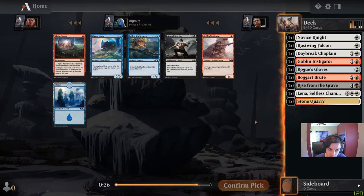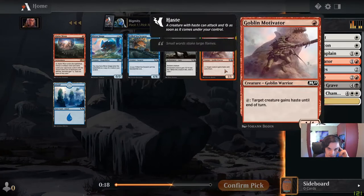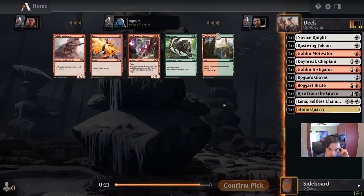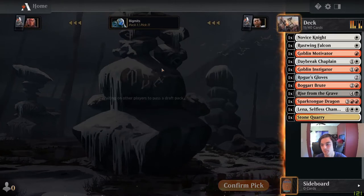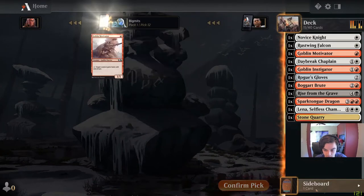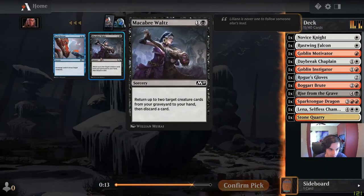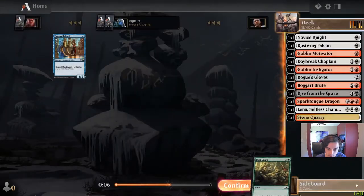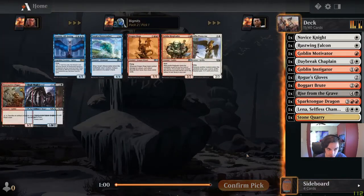Motivator gives something haste. We already have Alpine Moon it looks like, so we can just take the Motivator. There's Amber Gorge. I guess we take the Sparktongue Dragon — decent flyer, and if we flood out we could use it to deal extra damage. I'll just take the tomb since I don't want another Motivator. Take the waltz. Root Snare — not playing those.